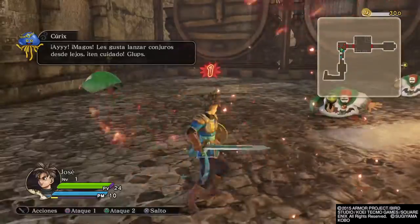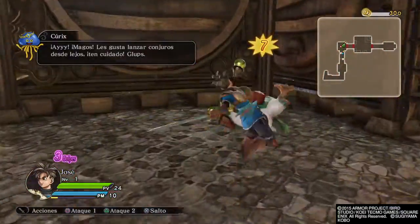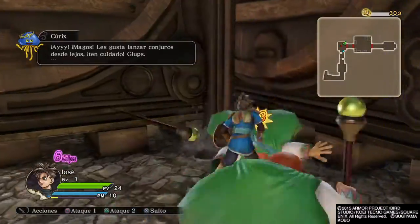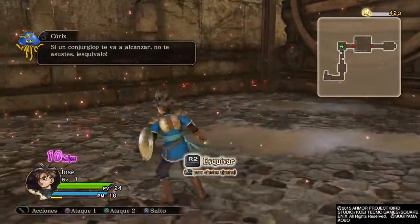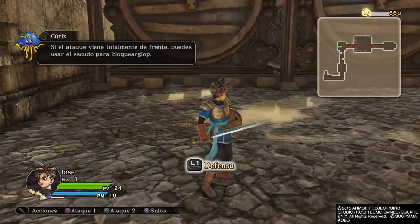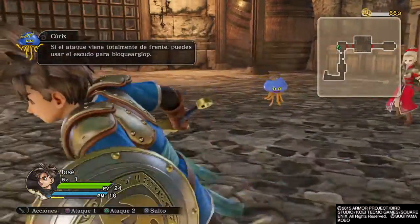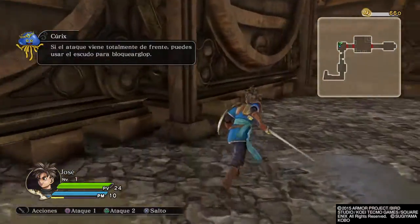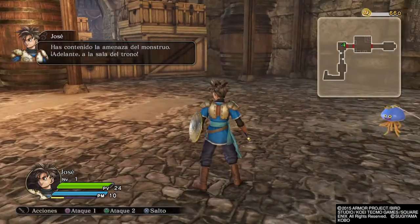Maguses! They like throwing spells from far away, so watch out! Don't panic if you think a spell's going to hit you! Just dodge out of the way! And if an attack's coming from dead ahead, you can use your shield to block it instead! The monster threat here has been suppressed! Onward! To the throne room!